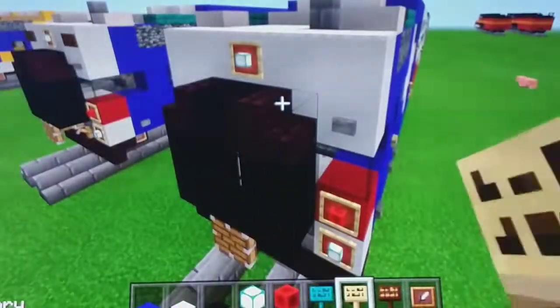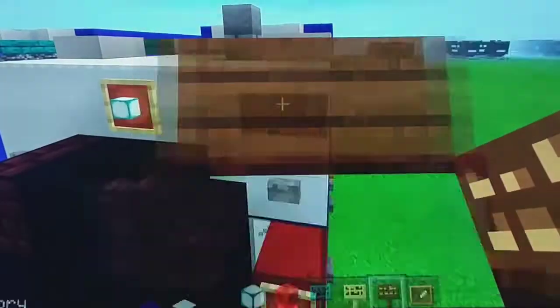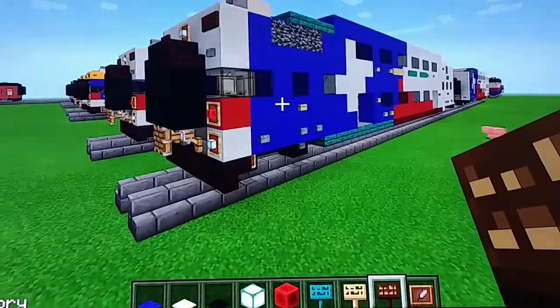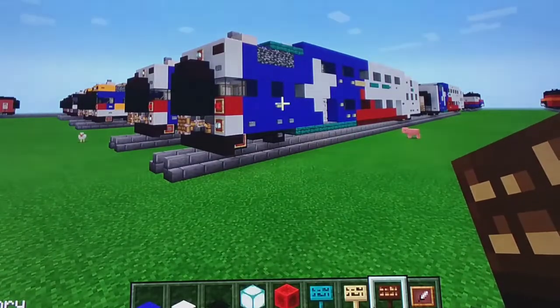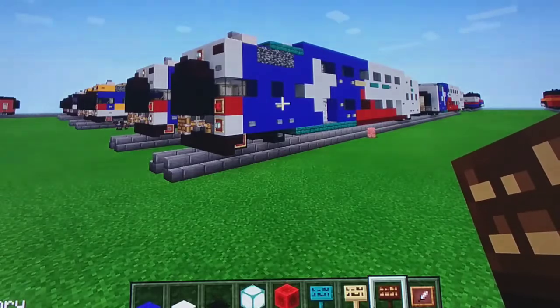And then you're going to do the same thing on the other side. And on the back we're going to use dark orange sign — put one right here and put one right here. These will be the number plates. All right, we're finished! And I think that's about it — how to build the Trinity Railway Express Bombardier Bi-level Cab Car. Anyways, if you like this video make sure to give me a like and subscribe. Hope you enjoy the Wheel Trains videos and I'll see you next time. Goodbye!